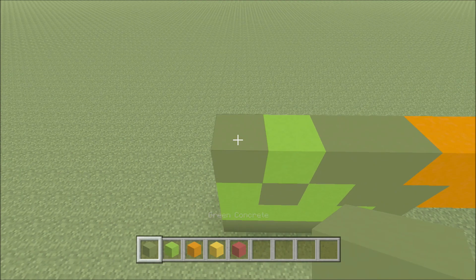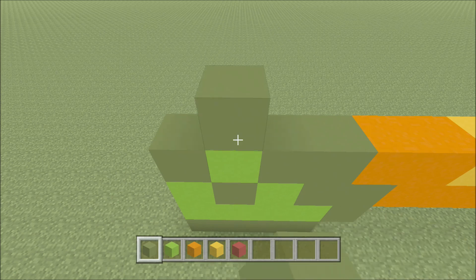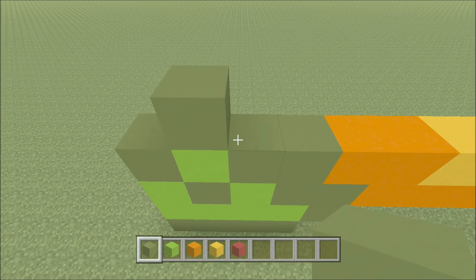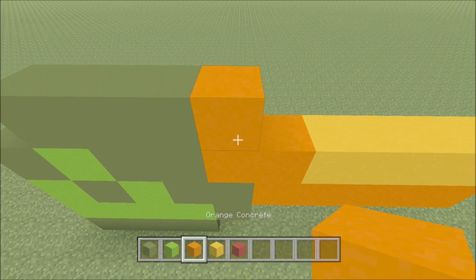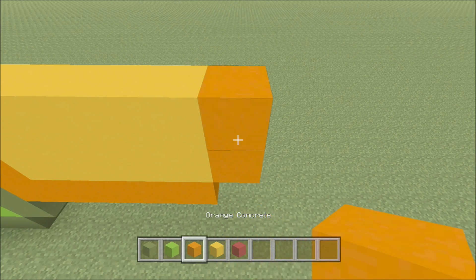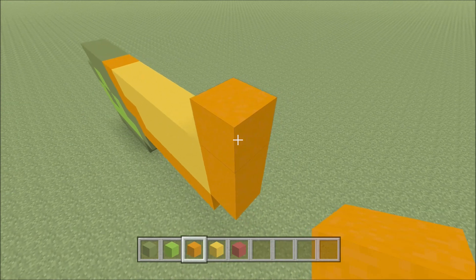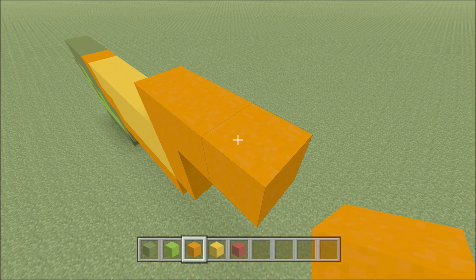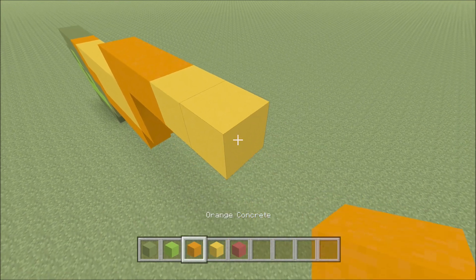Go ahead and move up, move in one space from the left. So above this lime here build up with a green. To the right of it add two green: one and two, two orange, and then five yellow: one, two, three, four, five, and then an orange. Go ahead and move up, build up here on the right hand side above this orange with an orange. To the right of it add two orange: one and two, two yellow: one and two, and then an orange.